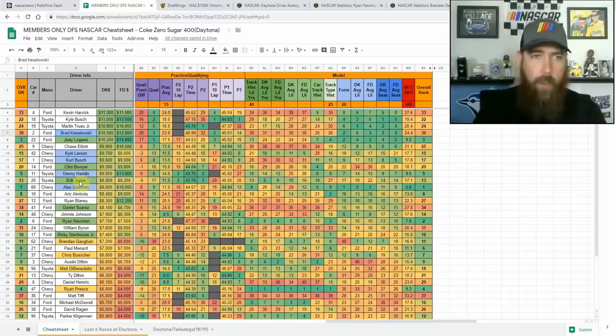Newman and Stenhouse definitely makes sense to stack. Boyer and Suarez I also like — they're both in that mid-range with 15th and 16th starting positions. I'm not really looking to use a lot of Kyle Busch — he's not great on super speedways, he's expensive, and he's starting second. Martin Truex Jr. has been a little better on these tracks, but more or less my Toyota teammates are going to be Jones and Hamlin.